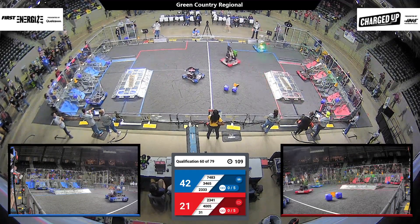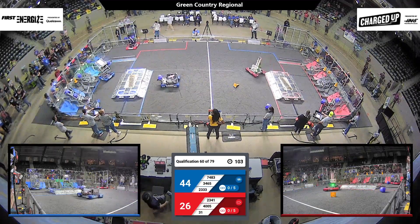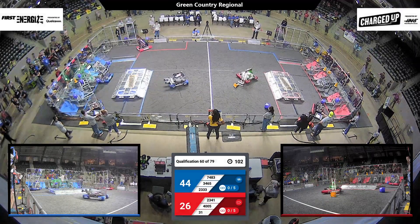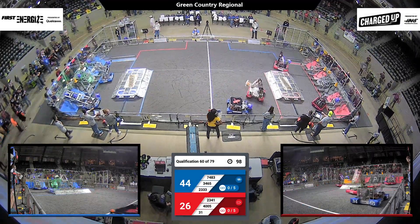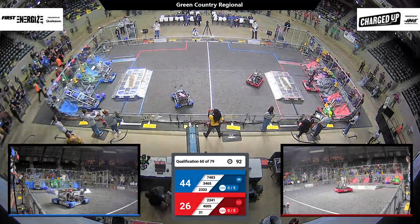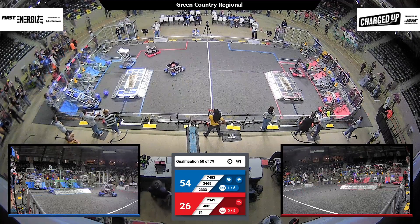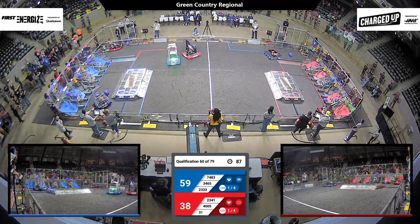Headed across the field once again, while Blue Alliance robots 2333 and their teammates 7483 are trying to put those cones and cubes all the way up onto the top row of their grids. We'll see which team completes the first link. It looks like it might be the Red Alliance — no, Blue Alliance gets the first link, and Red Alliance gets the second. Current score is 59-38 with plenty of time remaining.